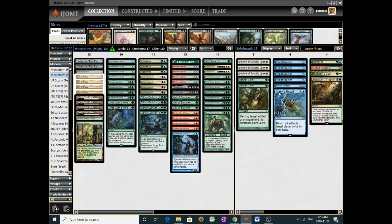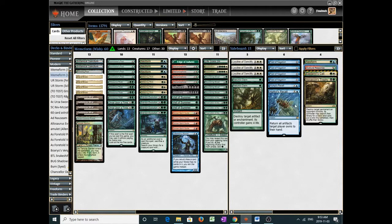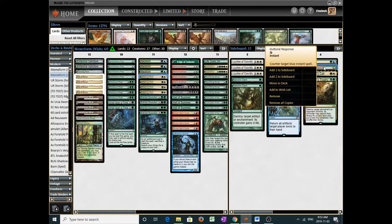The Glittering Wish package gets you mainly Neoform — that's the card I wish for the most. But Guttural Response is also a very good wish target, because none of the blue control decks are killing you fast enough. You can take a turn to set up and Glittering Wish for a Guttural Response, which counters target blue instant spell. Unlike Legacy with Daze and Force of Will, counterspells in Modern are expensive, so you can afford to do a stack fight rather than fold to Force of Negation, since they can rarely cast more than one counterspell on your combo turn.